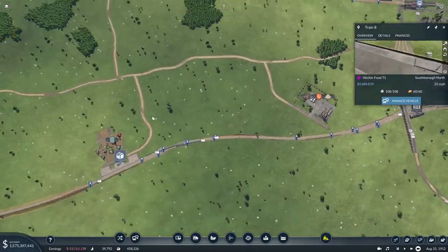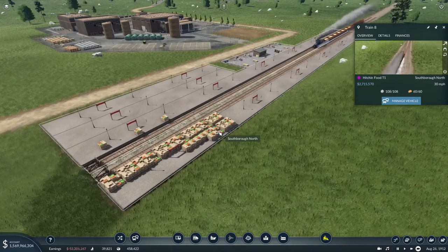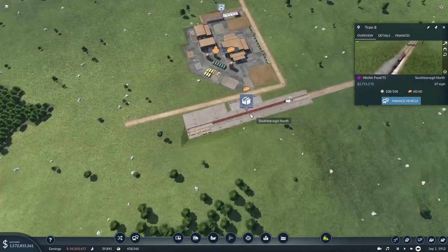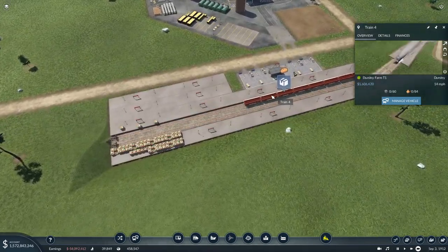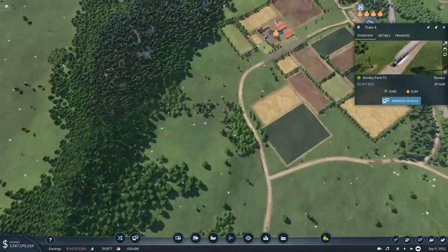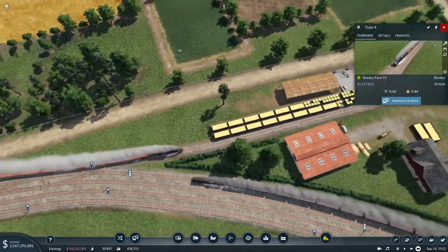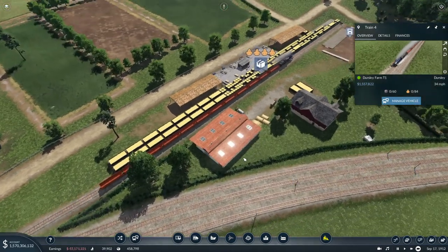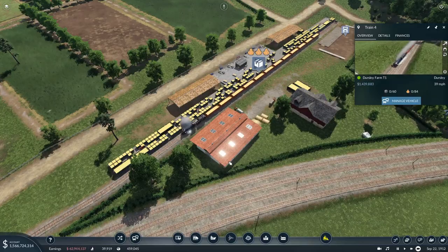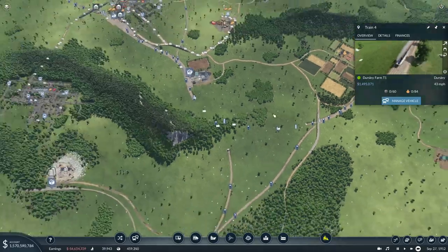My issue is you're going to be full by the time you come up here — you're not going to be picking any of this food up. We need to keep an eye on that. Why are you coming half empty? There's loads of wheat there — am I being blind? Nope, loads of wheat. Tell me you're filling up — yes you are, excellent. You are filling up, so they should be coming up full. There's no reason they shouldn't.